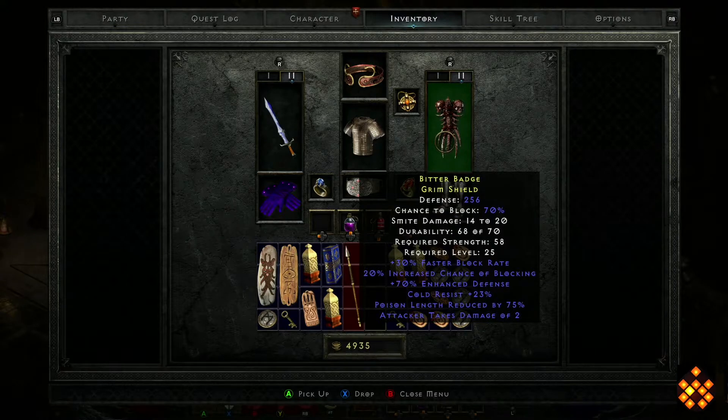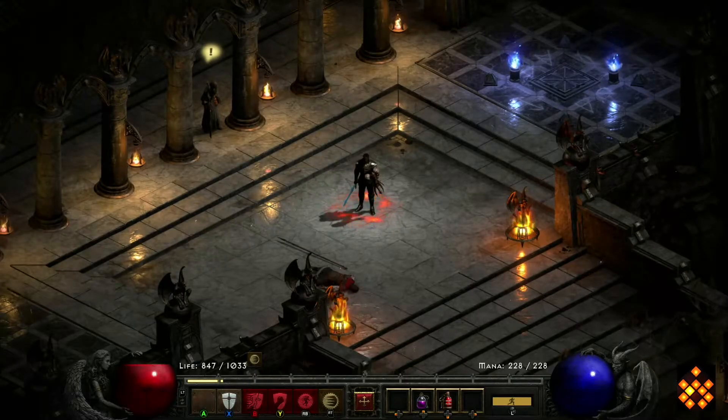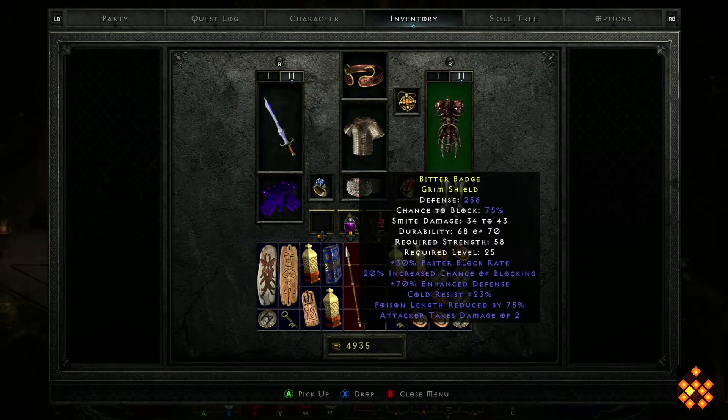My defense without Holy Shield is only 640, but if I use Holy Shield my defense gets up to 1856, so that's a big portion of why I'm using these items. It's early — I don't have a lot of great items, I don't have a Spirit yet, and I haven't found a good Spirit shield base. For now I'm just trying to shoot for high defense, and this shield is a big contributor. I do enjoy the increased chance of blocking, and there's a little bit of cold res on there.